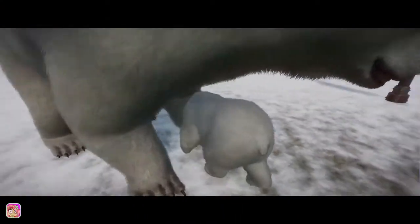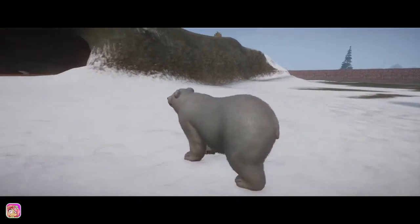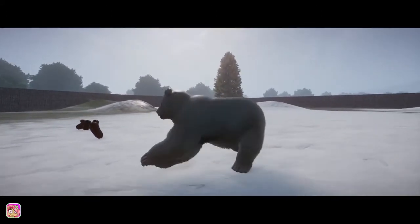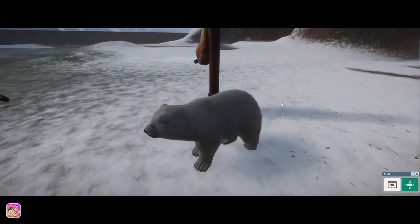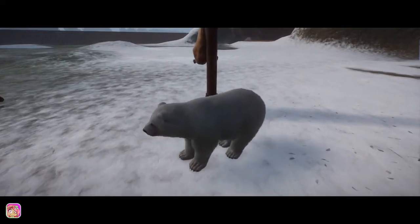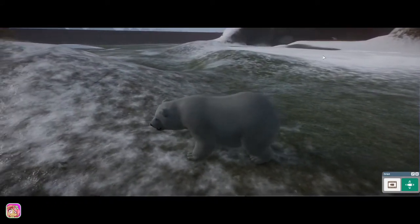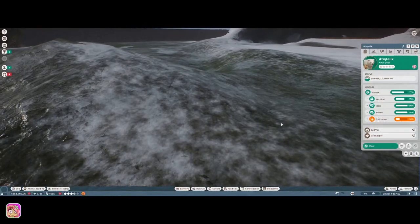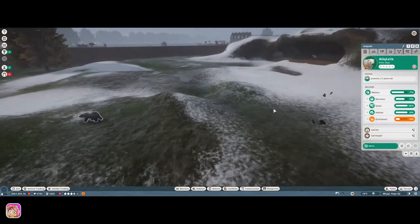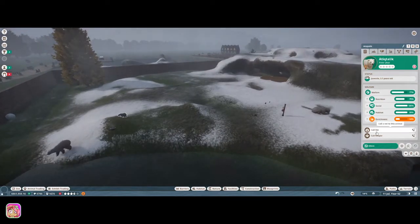Hey guys, it's Petunia Gal and we are back in Planet Zoo. I have this awesome cute little screenshot ready to go, and somebody had to go and poop but it's okay, it happens. We are going to see what we can do — I would like to get some building done this episode. Hopefully the caretakers will come and fix all this poop going on.